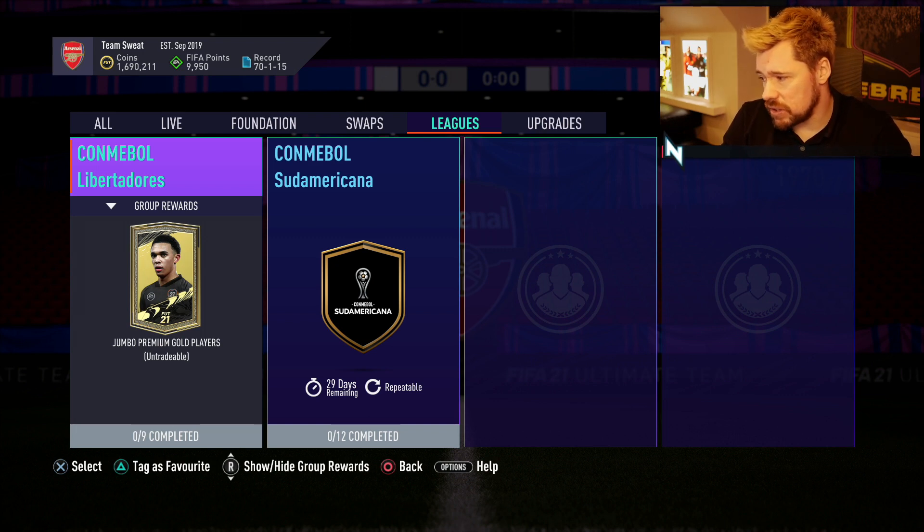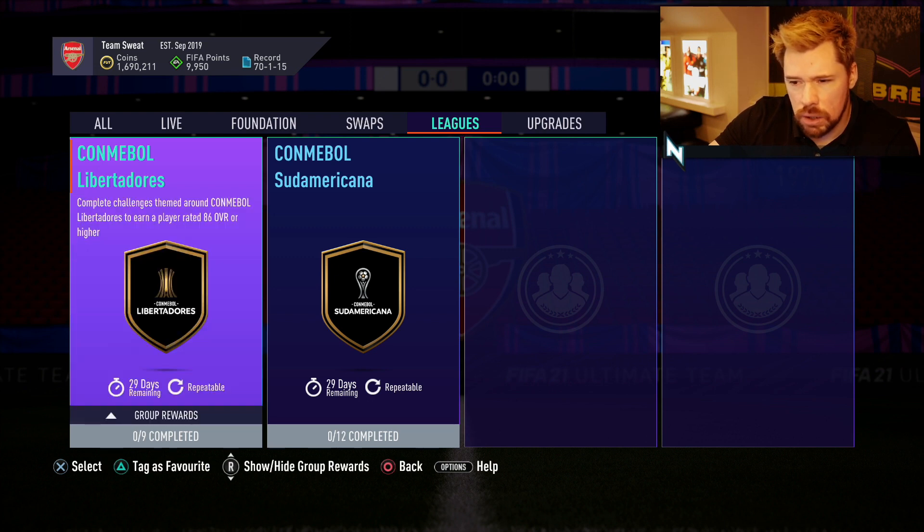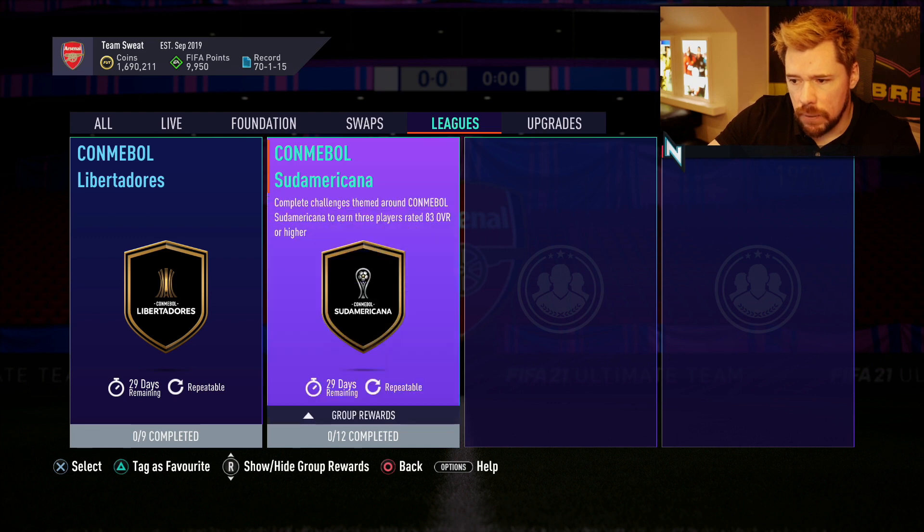It's very, very surprising. My Twitter timeline - we are screwed I think, lads. Looks like League SBCs are going to be untradable. Unique Rigor says, oh wait, it's different for the other one. 83 plus rated for the Sud. I like this idea even though I don't like the untradable packs. Hold on, I might be wrong here. Complete the challenges themed around Combo Bowl Libertadores to earn a player rated 86 overall or higher. Complete the challenges themed around the Combo Bowl Sudamericana to earn three players rated at 83 or higher.